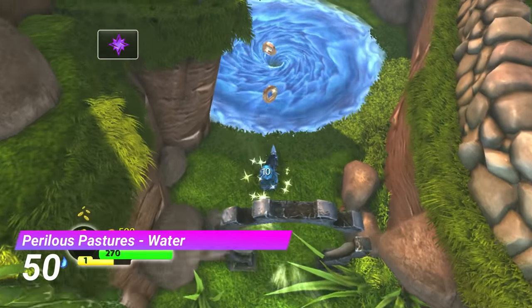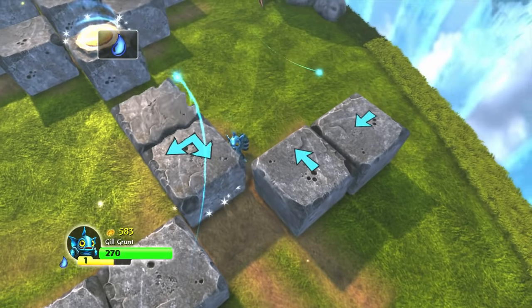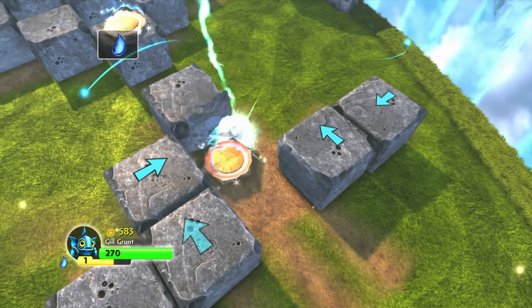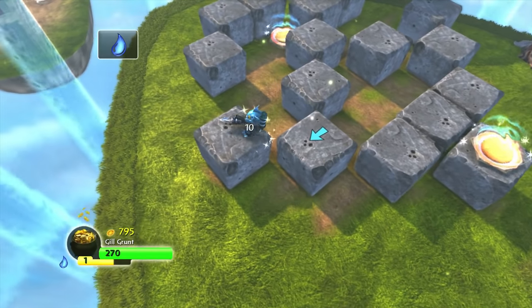At number 50 we have the Water Gate from Perilous Pastures. This is hands down one of the best block puzzles in the series. Along with that, it's got some really great music.